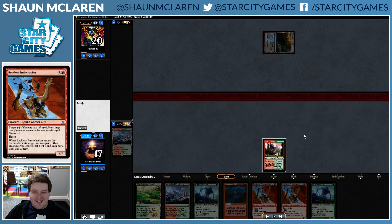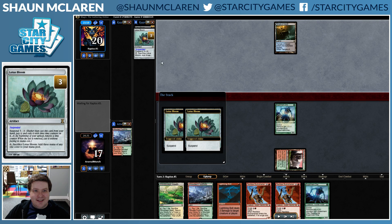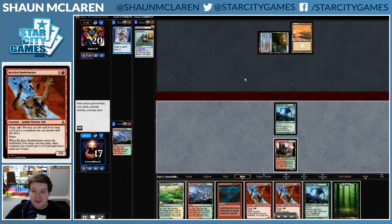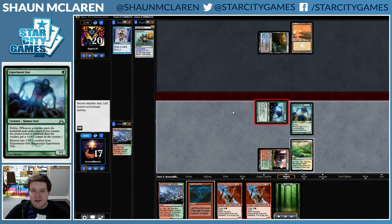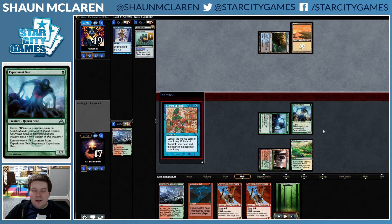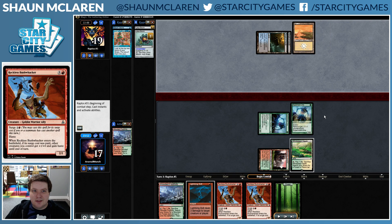Our opponent sneaks in the Lotus Blooms and is obviously playing Ad Nauseam, which is a pretty good deck right now — definitely a solid choice, consistent and wins fast. It's really going to be punishing us on our slow start. Next turn we can Lightning Bolt and Surge Bushwhacker, but this is pretty slow.